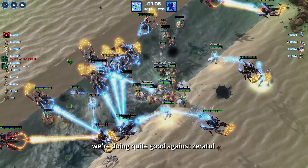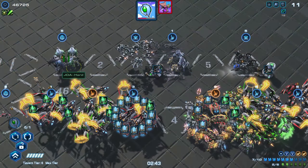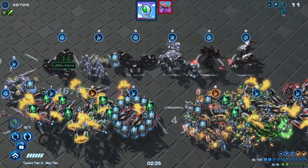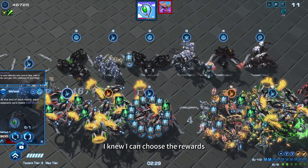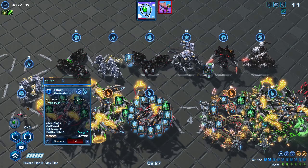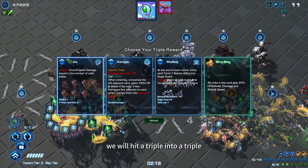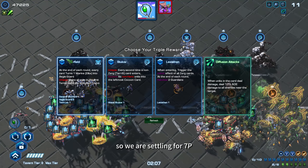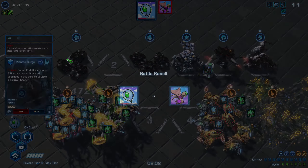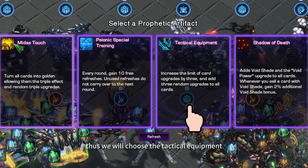You can pick Void Ray because they do extra damage to armor units, and there are lots of armor units later on. As you can see, we are doing quite well against Zera 2 even with Mind Control. Here I find another triple — I knew I could choose the rewards to be Mohandar. Since we already have 2 copies, we will hit a triple into triple. Then I choose Plasma Surge, so we are settling for 7 portals.